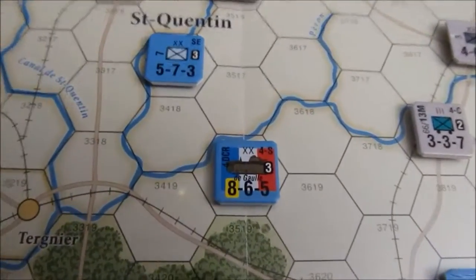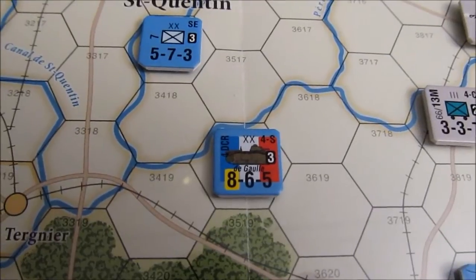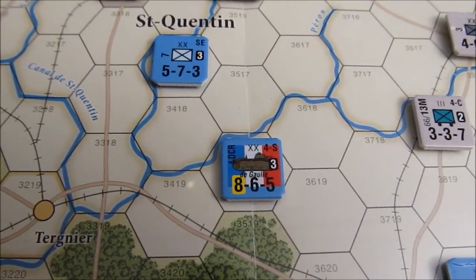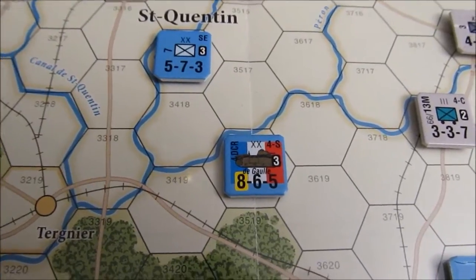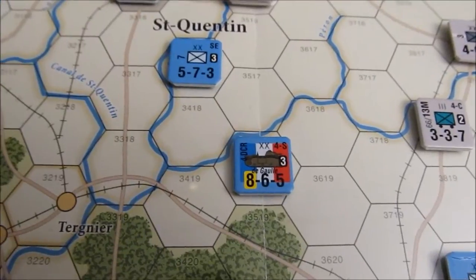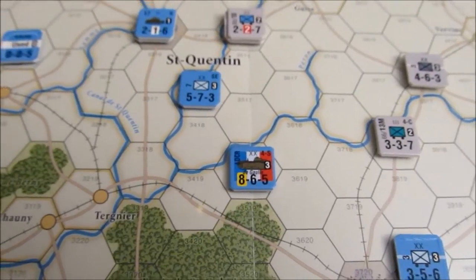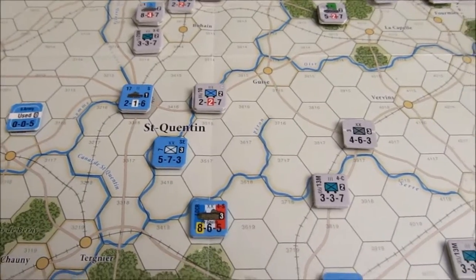To combat De Gaulle — who is immune to the GQG markers — the Germans have made sure to always have a unit next to him. So he has to pay 2 plus movement points to leave the zone of control at the start of pretty much every turn since he has been on the board. The French probably should have tried to hold him in reserve; he really hasn't had any impact on the game because of constantly being in the zone of control.